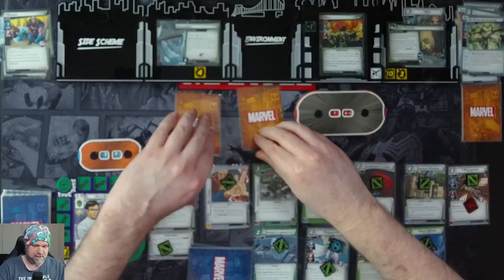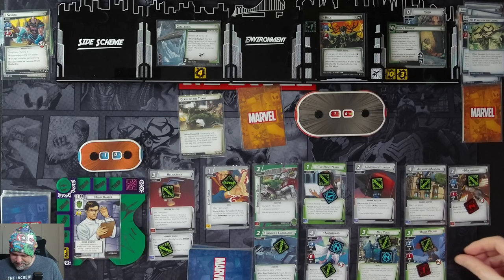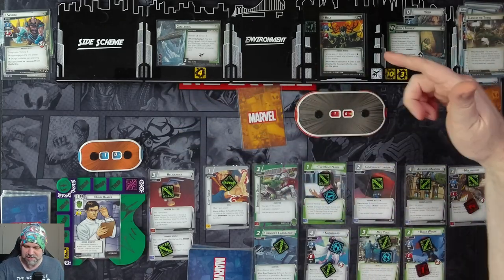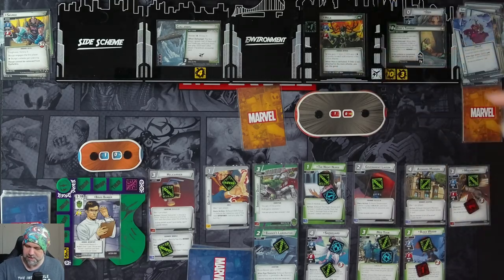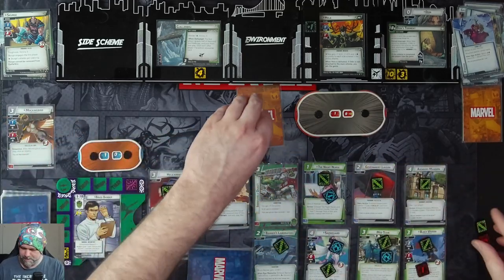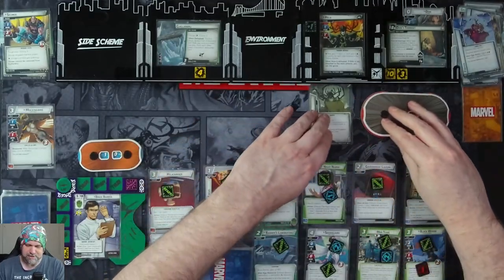Then the highest-attack villain attacks the hero or ally with the highest attack. I'm going to choose Mockingbird. Hela comes in attacking for two plus three, four, five — knocks out Mockingbird. And she gets her crown back — she's Stalwart.